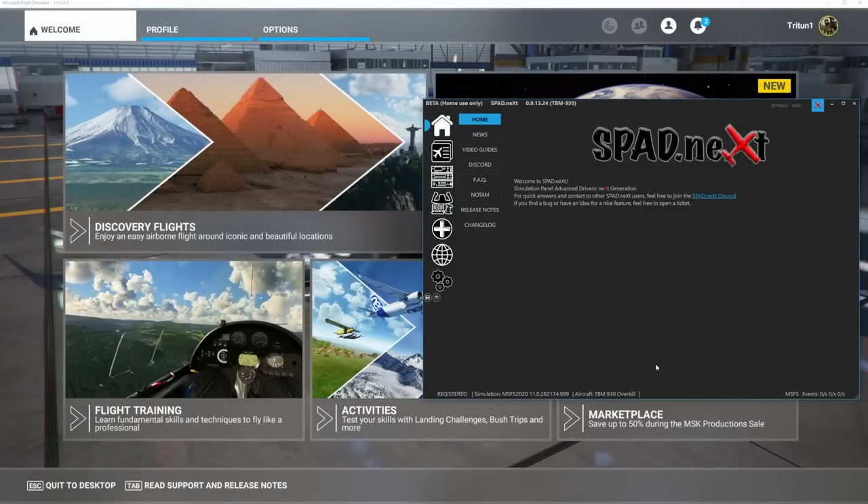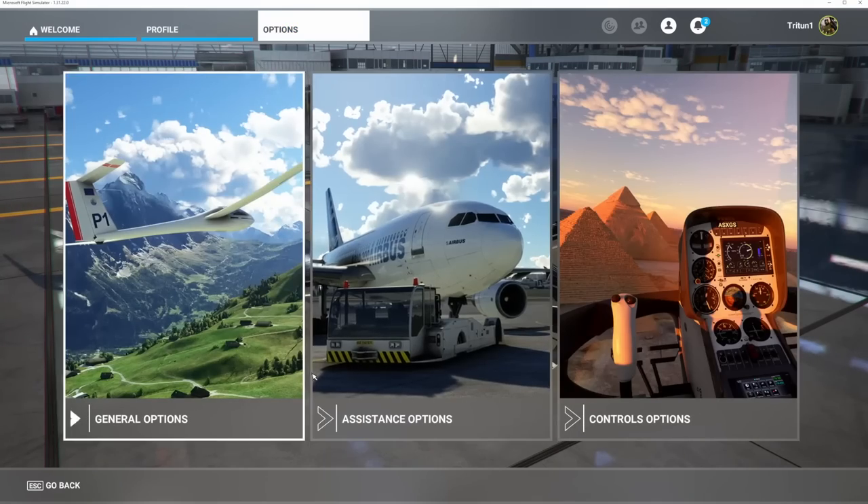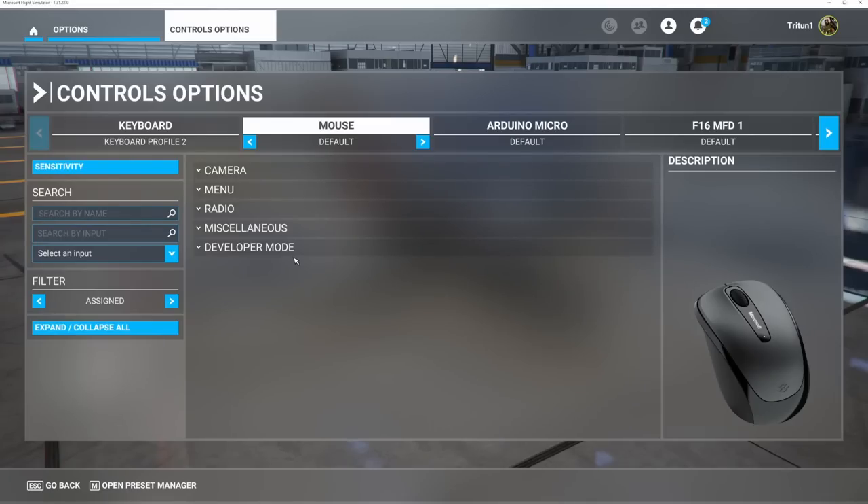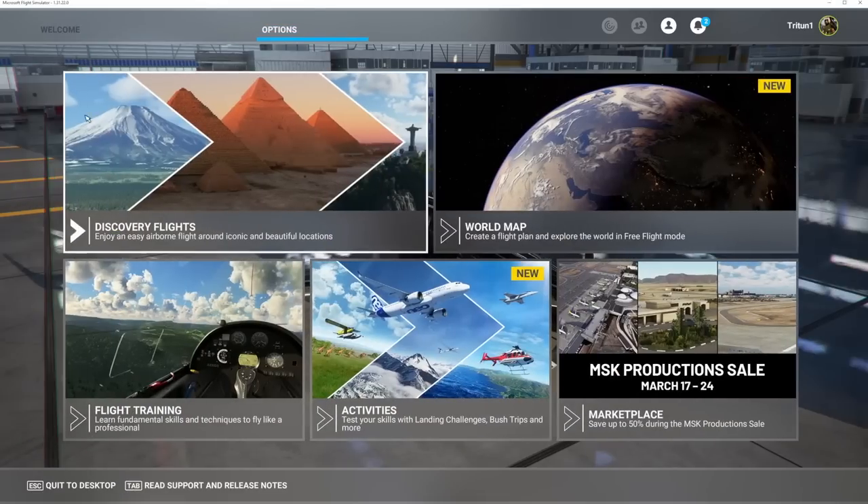As you've probably heard me mention throughout my videos, I use SPAD Next for all of my controls in Microsoft Flight Simulator — with the only exception being the rudder pedals, because they never change. For everything else, I use SPAD Next. The reason being is that I personally find the in-game controls window to be clunky, very unintuitive. I don't like the lag, the delay, or the way the profiles work. It is also extremely limited in the controls you're actually able to bind, whereas SPAD Next has a far larger reach into the simulator.